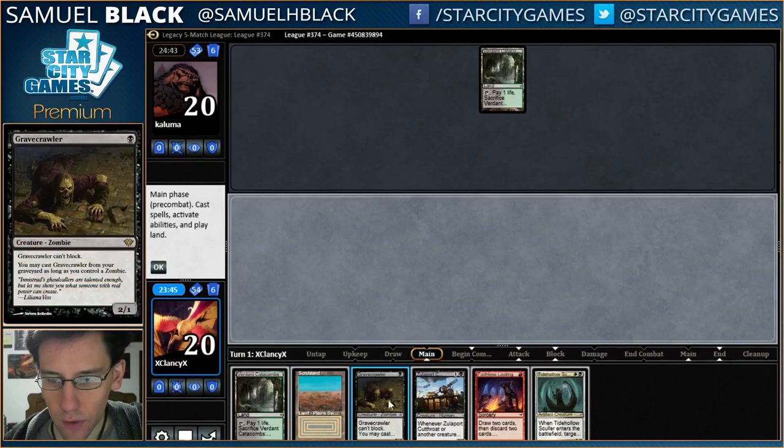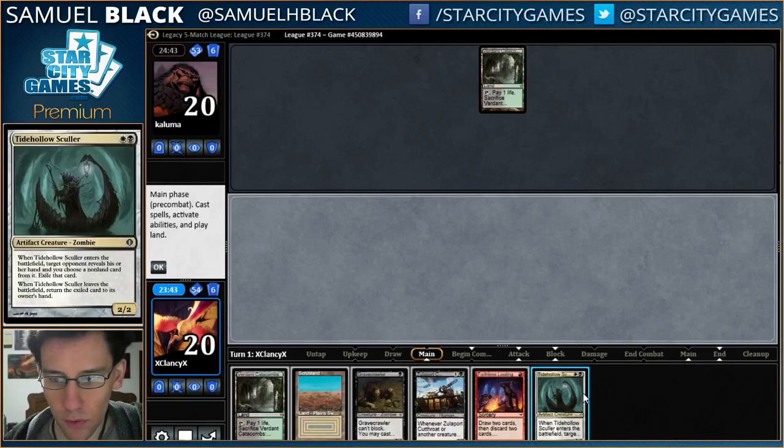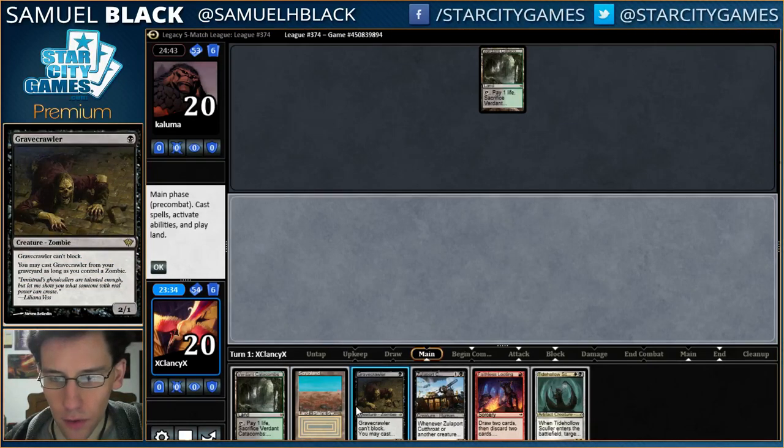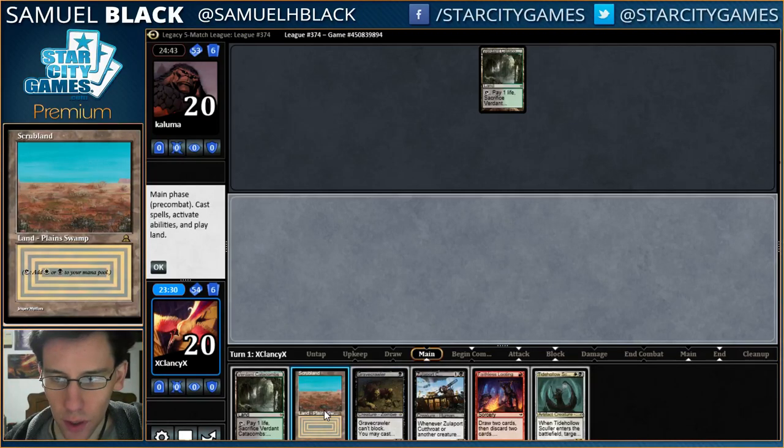The discard Gravecrawler strategy is pretty weak to removal on Tide Hollow Sculler, and just in a vacuum I think it's pretty good to start attacking when I don't know what's going on. I'm going to lead with Scrubland, because if I get Wastelanded I don't want to lose my red source for the Faithless Looting that I'd want to cast the next turn.